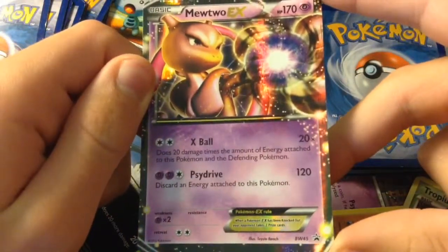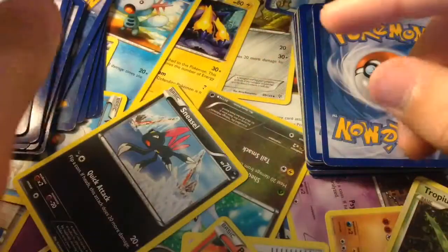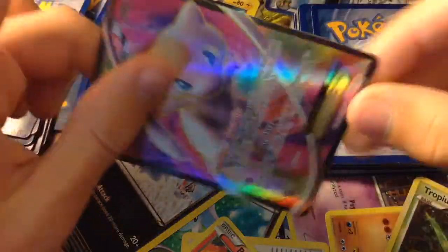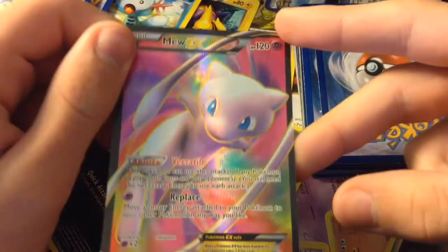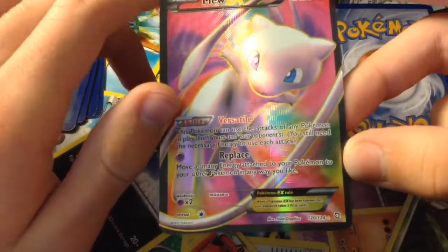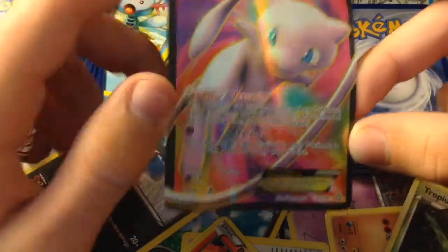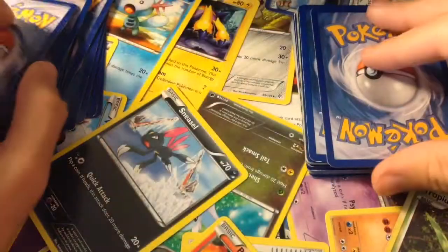Here is Mewtwo EX — it knows Side Drive and X-Ball. The strongest Pokemon, at least for the first two generations. Here is Mew EX, and he doesn't really know any attacks, but he can use Versatile, which copies your opponent's attacks — kind of like a Ditto.